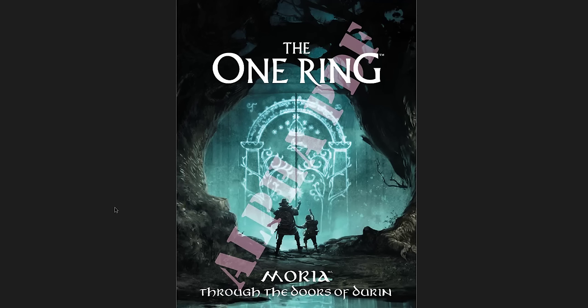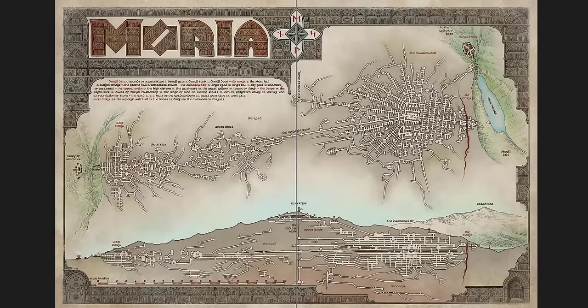I'm going to go through this book and give you my thoughts and highlight some of the things I think are awesome. First of all, look at this map — this is the map of Moria. The maps in the One Ring are incredible — beautiful maps. You get both the side view and the top-down view. You get the Dimrill Dale on the right, the Valley of Welcome on the left, West Moria, the road, the Duero Delve, Old Moria, the straight road, the upper mines, the stairs, the upper levels.